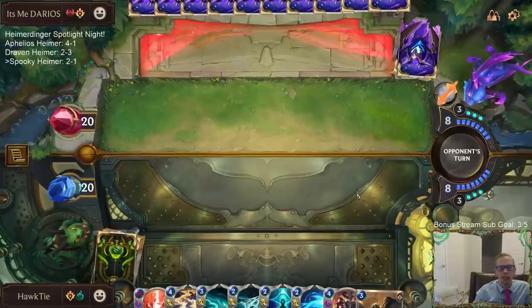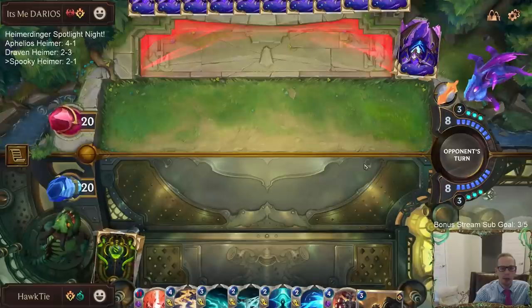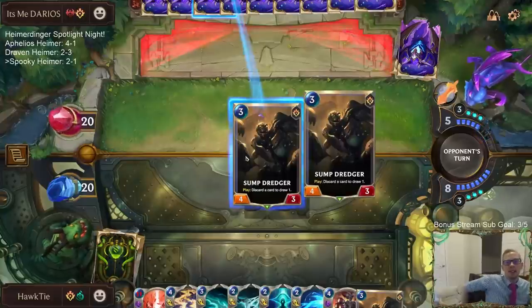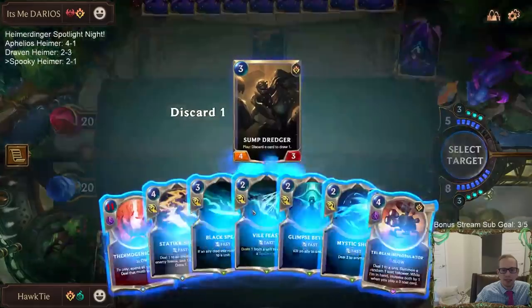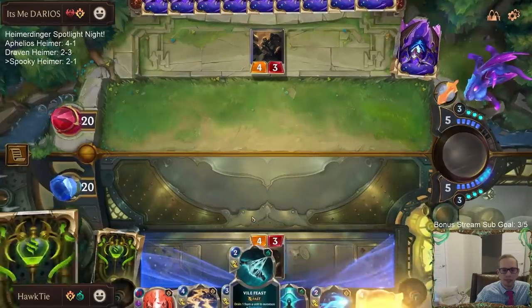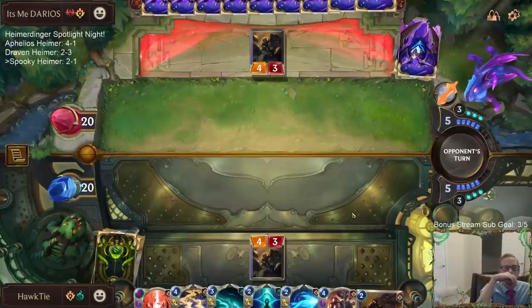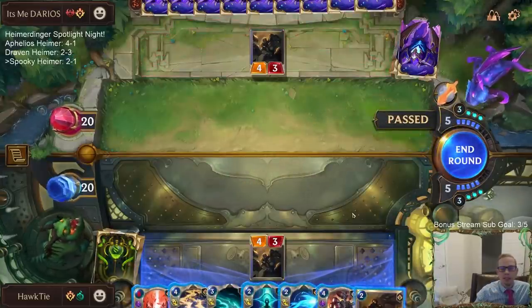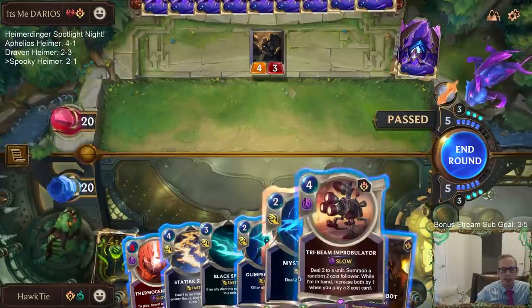They're at ten cards - they've got to play something. We finally found a unit, but obviously it's going to die to like eight of these ten cards. Maybe it's better to not play a unit. But it helps out my Tri-Beam probably later. I feel like I'm supposed to play this Ballistic Bot, but I also kind of like that they're passing.